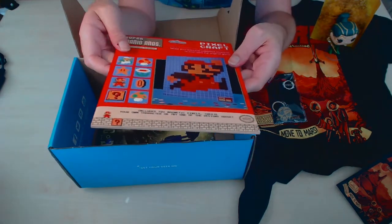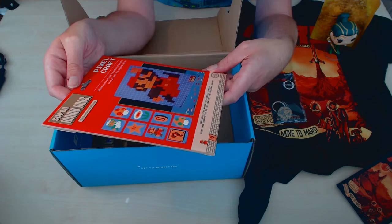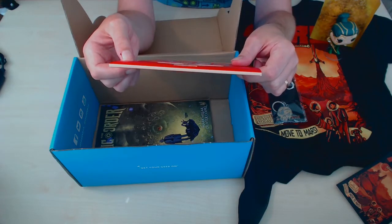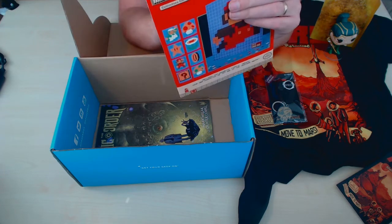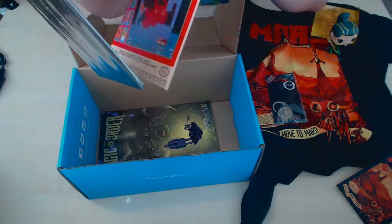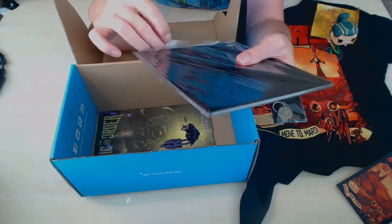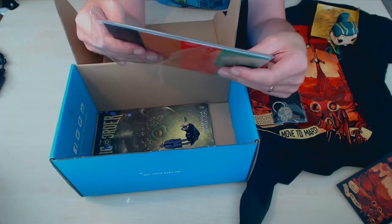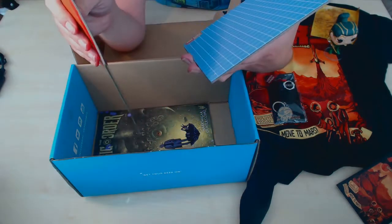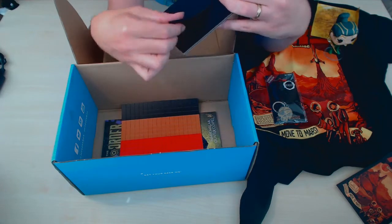This is heavy, whatever the hell this is. A collector's edition — favourite pixelated characters. Oh, it's a magnetic pixel board. Wow. Let's have a look at this. Separate magnets. Collector's edition, but I'm opening it anyway because that's what I always do. Is this literally just some magnetic boards? Is there any instructions? It seems there's a magnetic — wow, that's cool. Look at that, it's like a picture frame. Once you're done, you can stand them up.